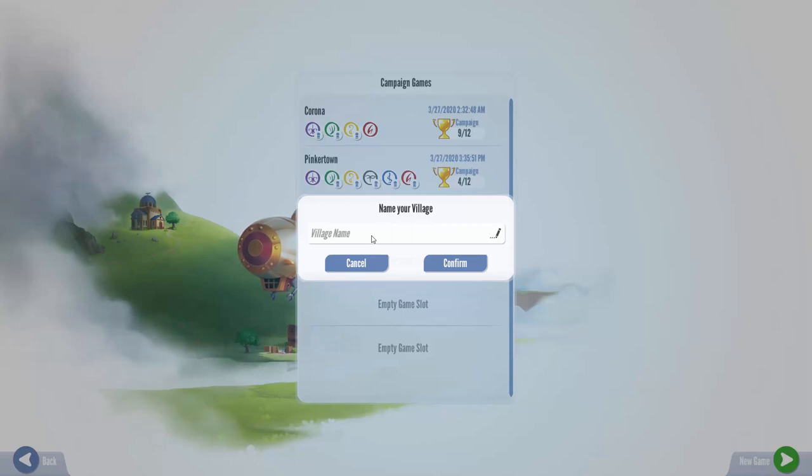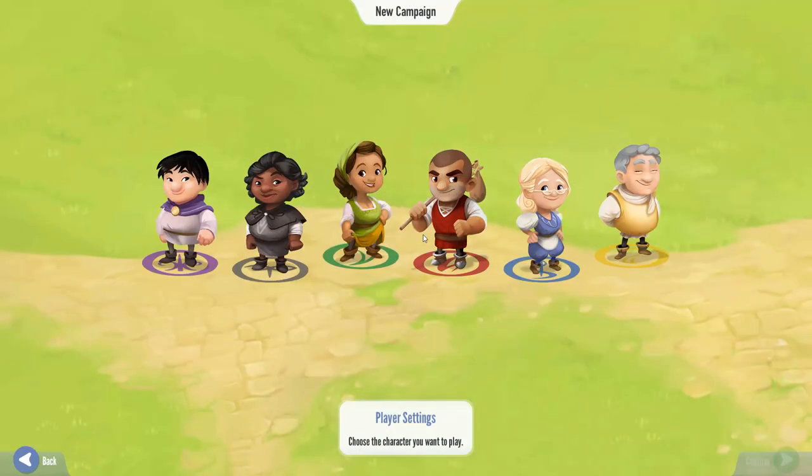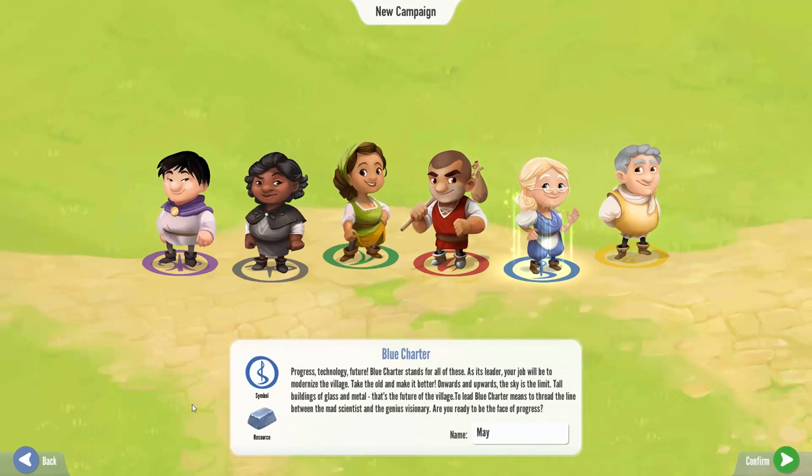I wish I was streaming this - maybe I should stream this because then you guys could tell me what to call it, but oh well, we'll just pick something. Let's just call it Boomtown. We've got six different characters to pick: purple does pumpkins, black does coal, green is forest, red is brick, blue is iron, and yellow is wheat. I've never played the iron character before so let's take her. She looks like a grandma Jean - let's call her Grandma Jean.